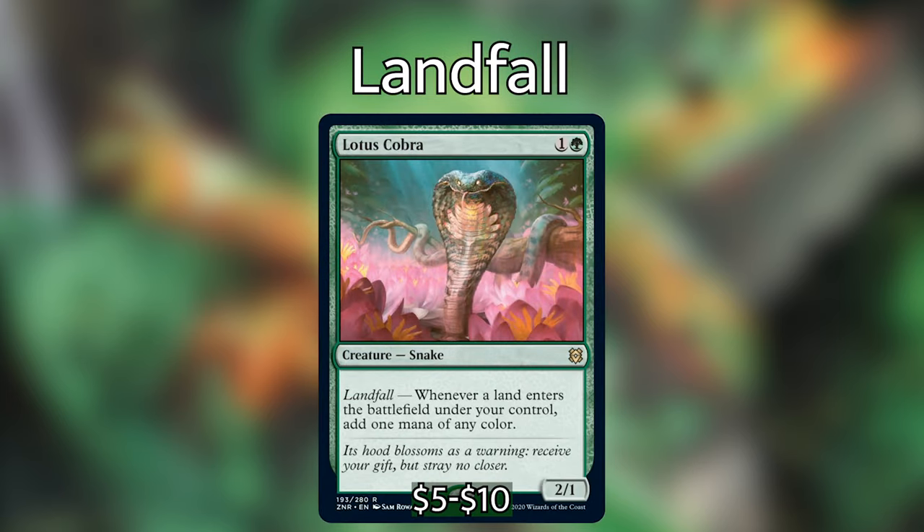I've organized this deck tech into a couple of sections and the first one is going to be our landfall section. We're going to go through all the cards in our deck that have a landfall trigger. And the more of these we have out on the battlefield, the nuttier the deck can get. First off, we have Lotus Cobra for 1 and a green — a 2/1 creature snake. Landfall: whenever a land enters the battlefield under your control, you may add 1 mana of any color to your mana pool.